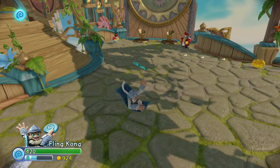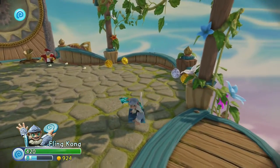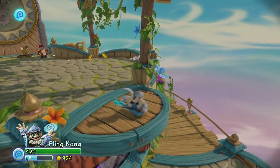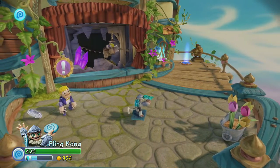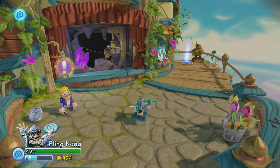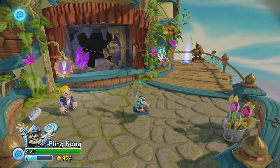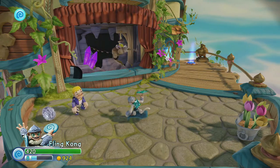We are in Level 12, Time Town. You come down here and you see Da Pinchy and he wants you to do something. You fight some enemies and then he wants you to pick one of those two horns over there. But if you come over to this edge and fall down, you're going to find the quest at this diorama for Dr. Crankcase. Once you do his quest, you'll want to switch to Dr. Crankcase to unlock areas and get into places you otherwise couldn't. He's a very important character for getting all the objects within this level.